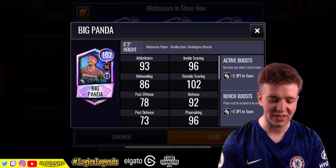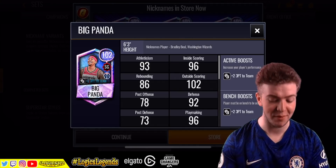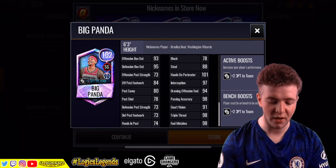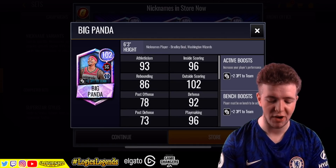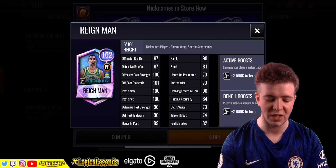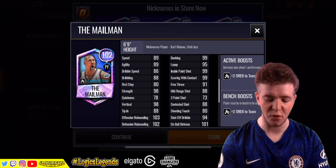But now you've got these insane cards — by the way, the art on this, 10 out of 10, I would have loved to have created a golden ticket player with this art. You can see Big Panda there, 102 overall shooting card, very nice looking card. You've also got Rain Man again, the 102 overall edition, very very nice indeed. And then the Mailman as well, 102 overall edition.